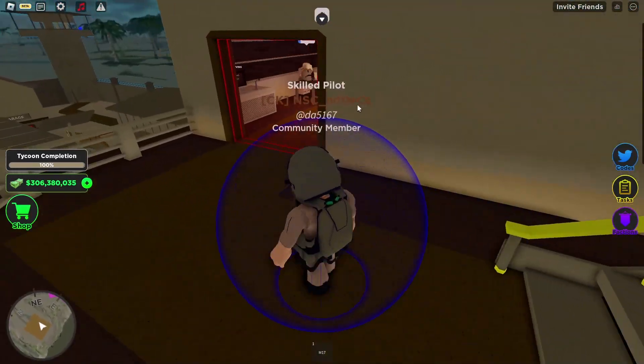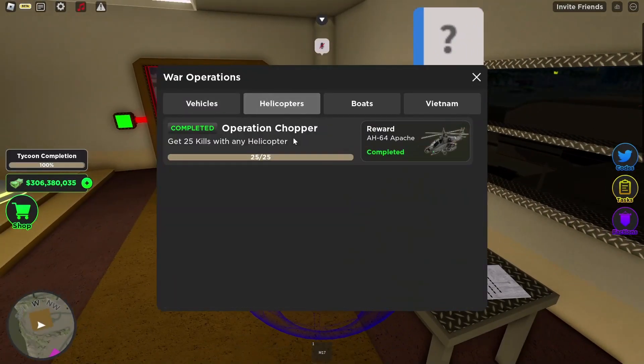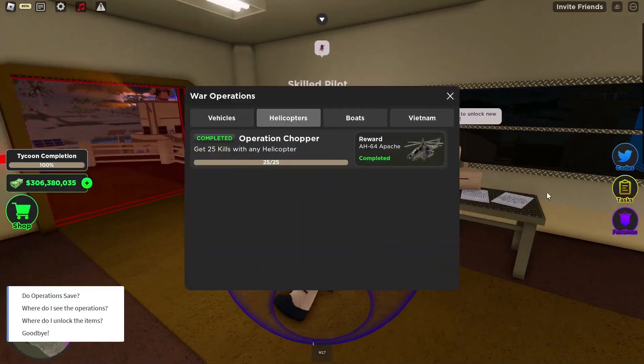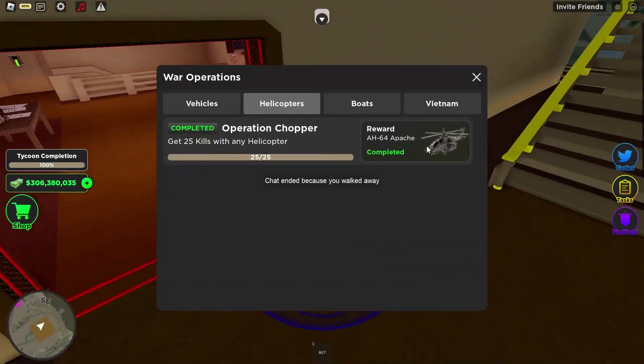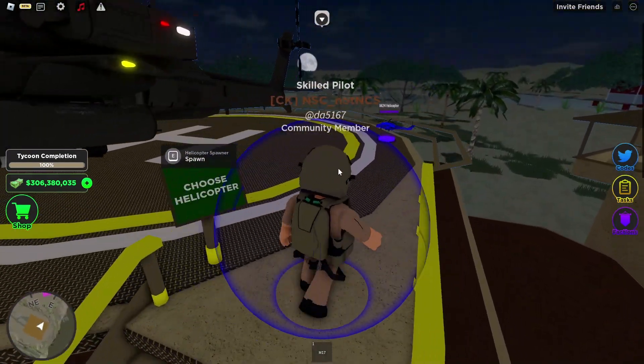I'll just show you — right here, this guy, I don't even know what his name is. He gives you this: you have to get 25 kills with any helicopter, and he gives you the Apache, which I have done.